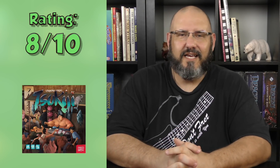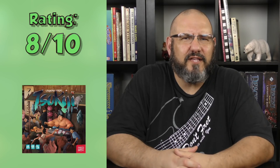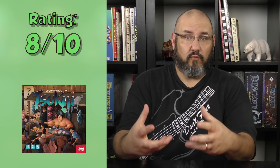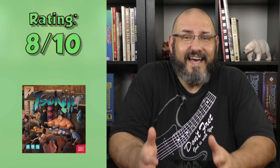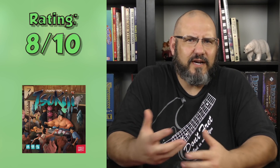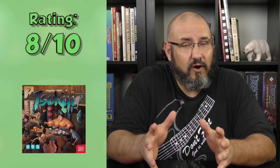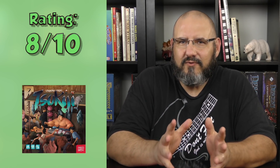Welcome back to another Week in Review. I did two reviews this week. The first was for a game called Tsukiji — a set collection commodity speculation game where each player takes on the role of a restaurant owner going to buy food and product at the Tsukiji market. You have a set amount of money. It's pretty fun, great artwork, nice components. I gave it an 8 out of 10 because I really enjoyed it.